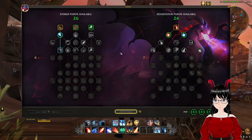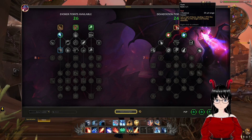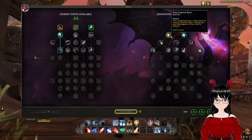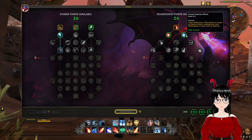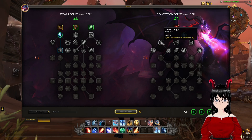That's all for the Evoker tree, so now the Devastation tree. Our first one is Pyre: you lob a ball of flame, dealing 1,972 fire damage to the target and nearby enemies — 25 yard range, instant cast, and costs 3 essence. Ruby Essence Burst is a passive: your Living Flame has a 20% chance to cause an Essence Burst, making your next Disintegrate or Pyre cost no essence. Azure Essence Burst: Azure Strike has a 15% chance to cause an Essence Burst, making your next Disintegrate or Pyre cost no essence. Dense Energy: Pyre's essence cost is reduced by 1.